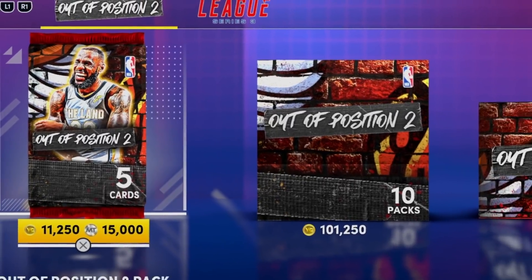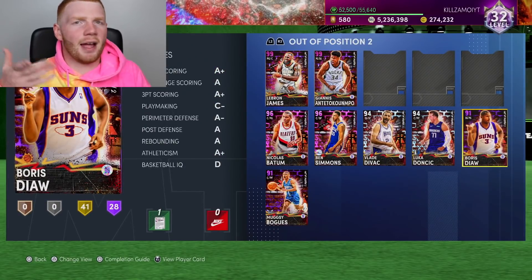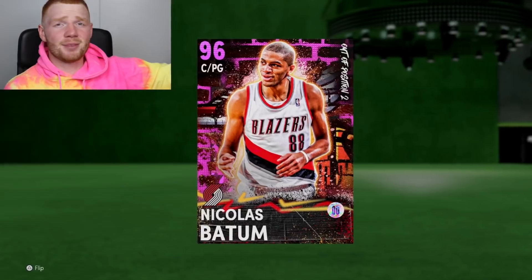It might only be a pink diamond, but over the weekend, you know how we got these out of position two packs? Some of the players in these packs are insane, even though they're not like a dark matter. For example, this Nick Batum is like a top five point guard in the game. He's only a pink diamond. So that's where it comes in that this locker code is only a pink diamond, but he looks crazy. The locker code is for pink diamond out of position Zion Williamson.